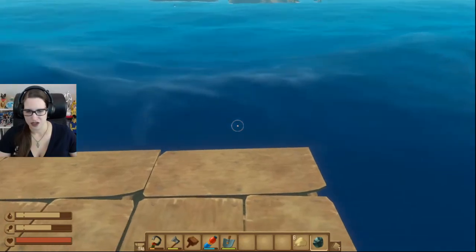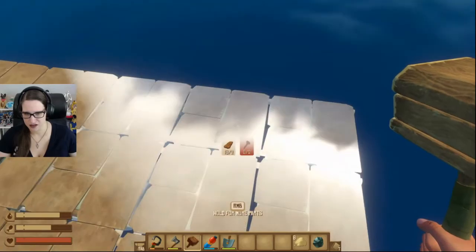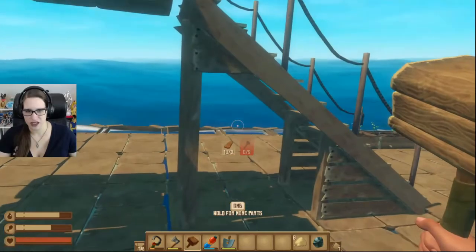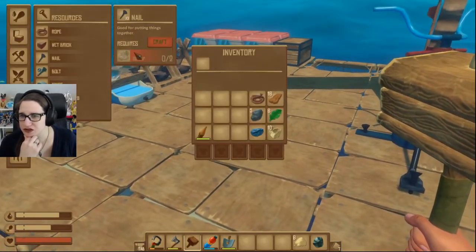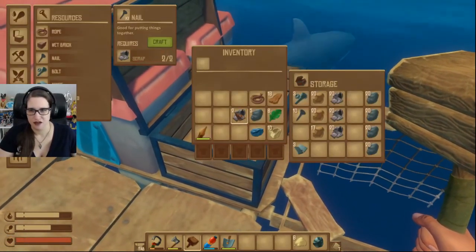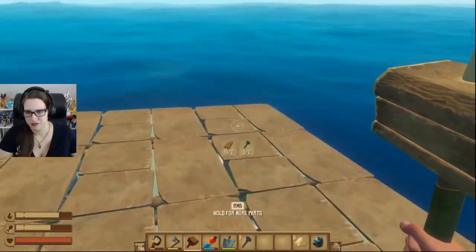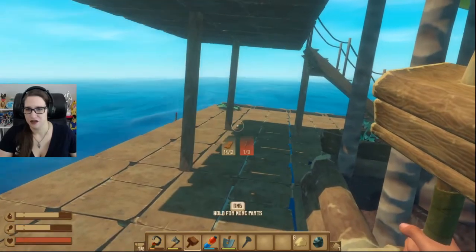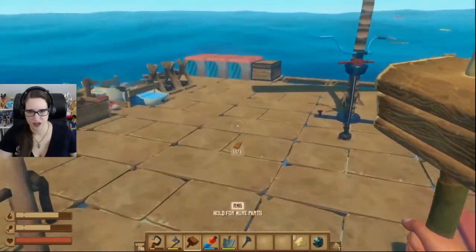Okay, so what do we need to do? We need to build out this. More nails! I need to make nails. That's crap. Perfect. Great. Foundation is good. Perfect. That we can do.